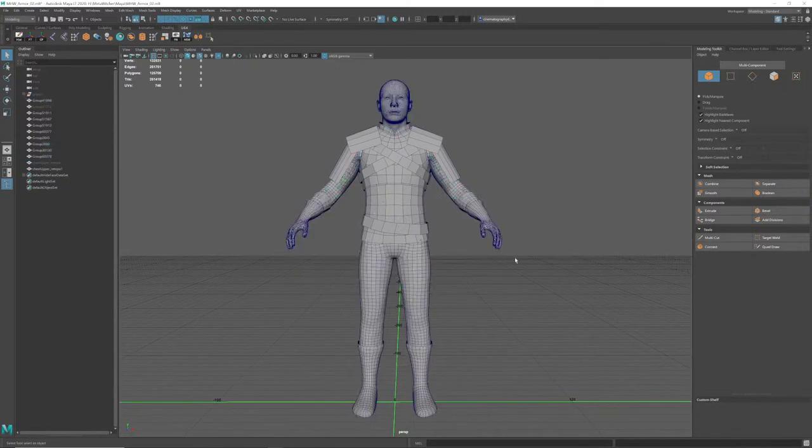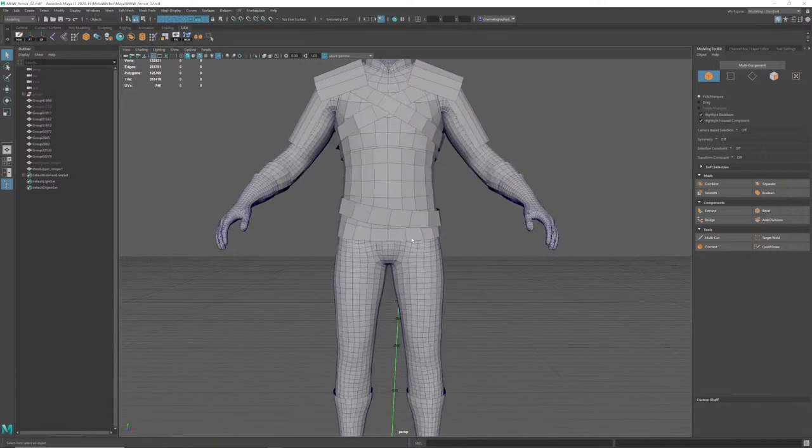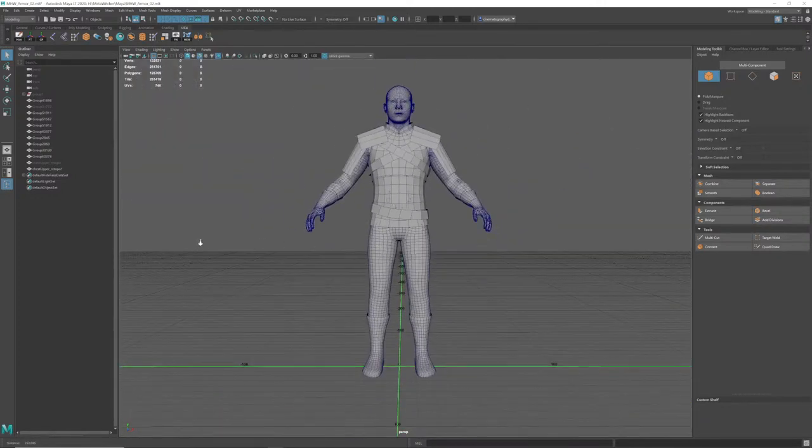Too much topology — that's what I was realizing here. We're not having anywhere near uniform topology at this point, because I kind of know not much about the shirt and pants is going to change. Even if I sculpt into it, I'm going to project it back to something like this, because folds are overrated and they make rigging hard and they make things asymmetrical. It's not worth it at the end of the day when you watch the mocap demo content I'm making.